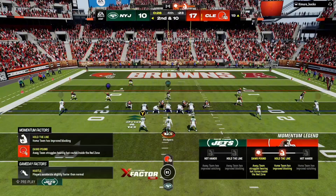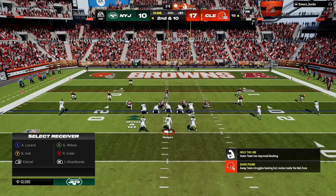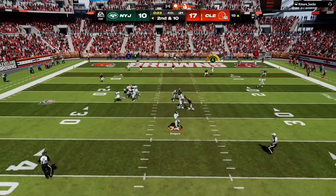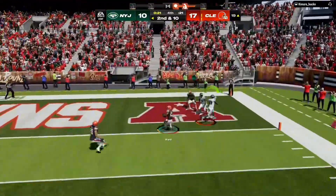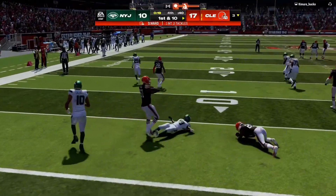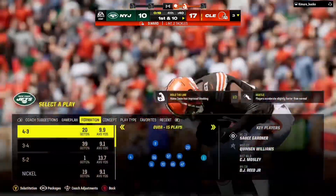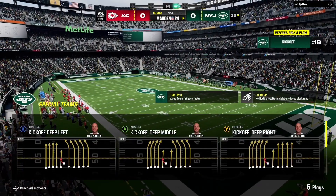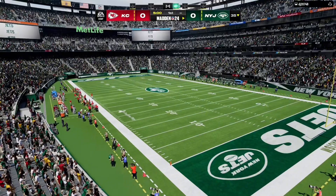Another try from the 19, second and 10. Back to throw — and it's intercepted at the goal line, picked up. And the Browns seem to be a good one as it'll be the Kansas City Chiefs taking on the New York Jets.